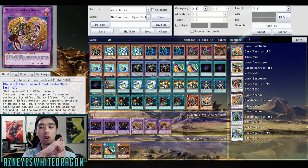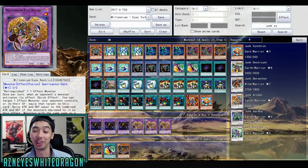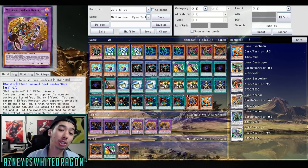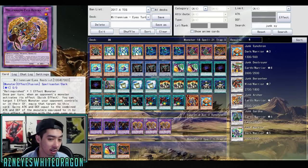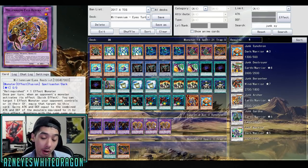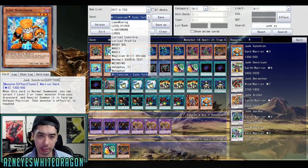The thing that actually ruins this deck is things like Raigeki, Dark Hole, Smashing Ground — anything like a spell effect, because you're invested into this card. Usually when you're making this card you're gonna have to exhaust a few things, and then you have things you can equip to it. But if there's nothing to equip to it, there are a lot of consistency issues. For the most part though, most of the time when there's a monster on board, people are gonna use their monster effects to get rid of your monsters. It's still a very good card.